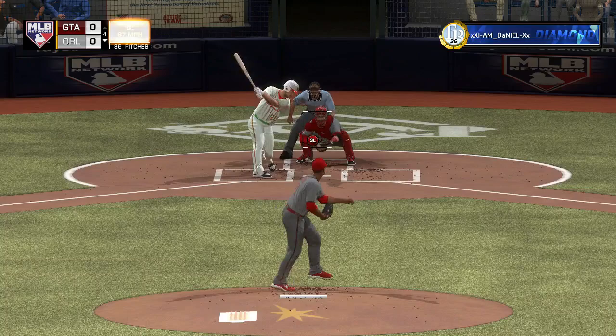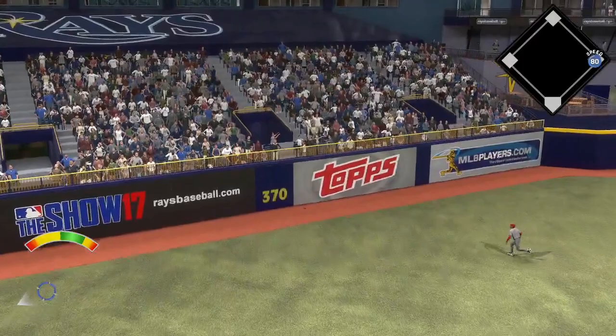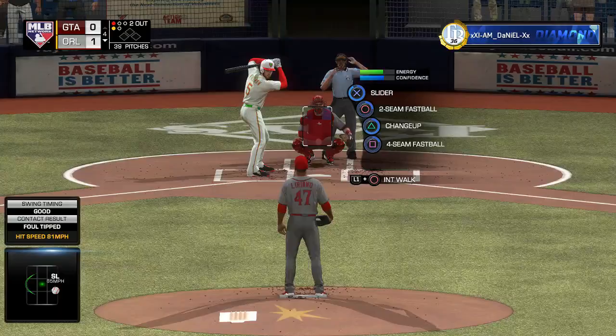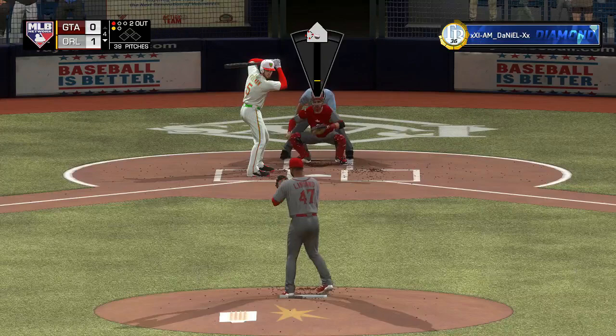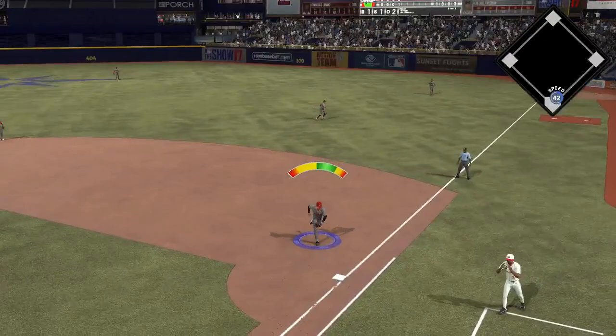In the bottom of the fourth I get Daniel Murphy swinging on the inside slider — back-to-back K's. I was figuring I'd start to heat up with Liriano, but apparently not. Next up is Brian Dozier and he sends one out of the yard. My opponent goes up 2-1 with Freeman coming to the plate next.